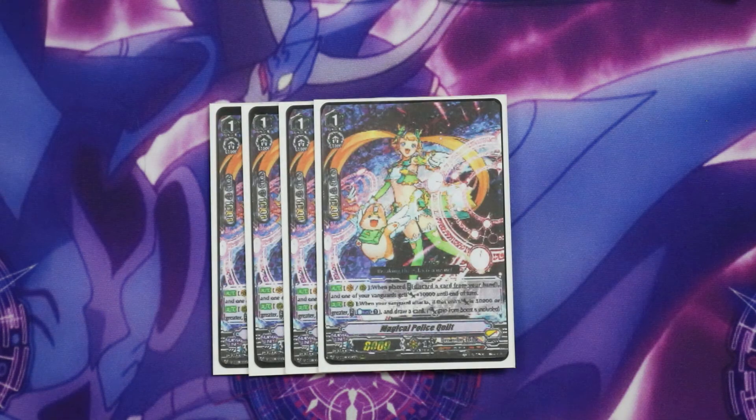Speaking of draw advantage, we're running 4 Quill because we can use all that open counter blast that we're not going to use for most of the game to draw extra cards. This is really good for this deck especially since our Vanguard swings multiple times and that draw skill is not limited to once per turn. She also has a backup power plus for our Vanguard — normally you're not going to want to discard a card on place for a plus 10k because you want to keep cards in hand, but if you're going for your final turn or you need that 10k badly to meet a power requirement, you have that as an extra bonus from Quill as well.